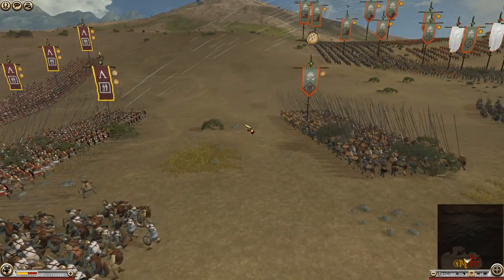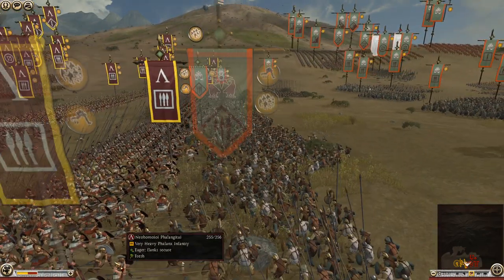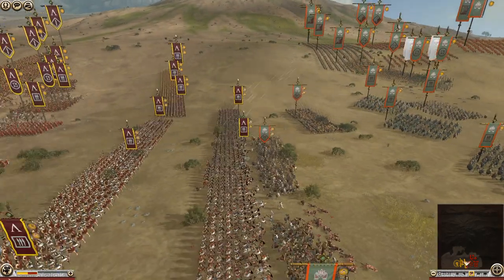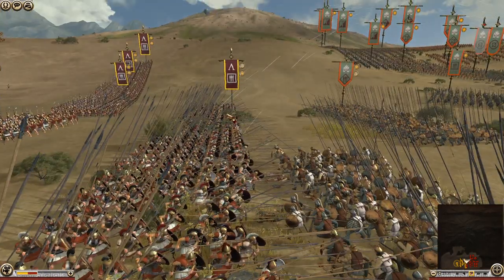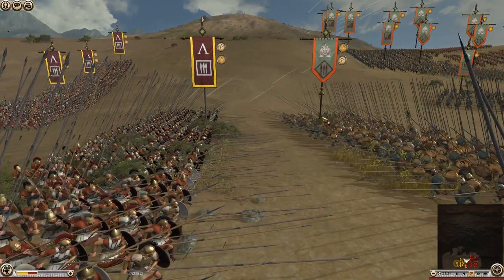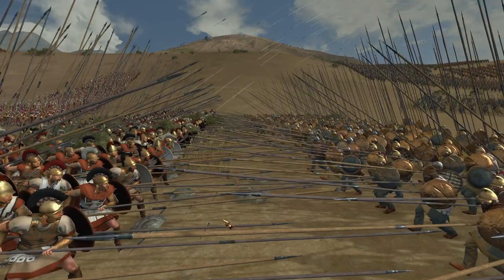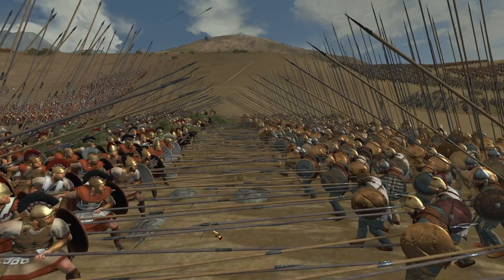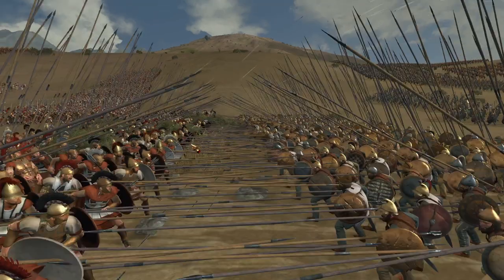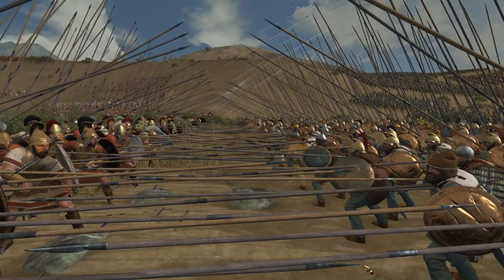Balance of power is currently in favour of Sparta, but that cavalry could be really devastating. I think it's just down to numbers why Sparta has the advantage, not quality. And there we go — the final clash of the pikes is underway. We've got hoplites defending the flanks for both sides, legionaries in the mix, and the more elite hoplites for Sparta. It's just a big old pike fight to start.